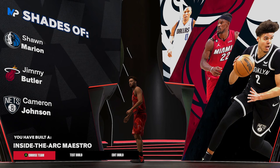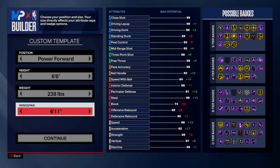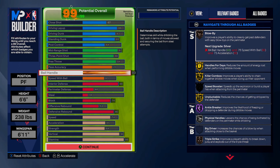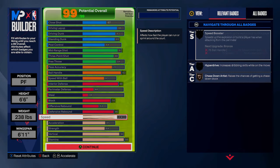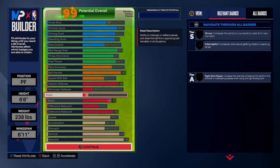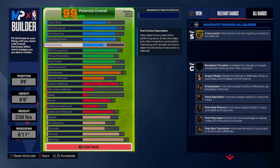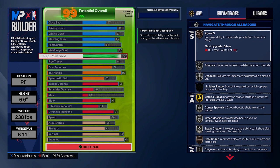At the four spot we've got another 6'6 forward — this time a power forward with decent wingspan and good weight. Unlike the small forward build, this one puts the ball on the floor: 93 dribble, with almost every single dribble move in the game. This build is small and crafty but not very fast — low speed, low strength — but a crazy athlete with 90 vertical, crazy finishing, driving layup, driving dunk, and standing dunk all in the mid 80s. You can shoot the ball too.